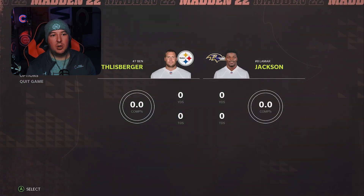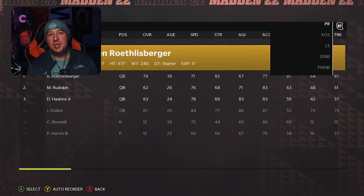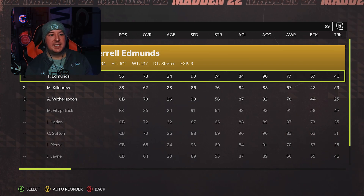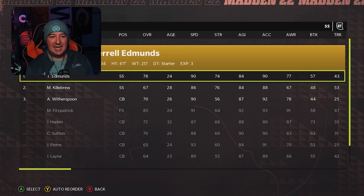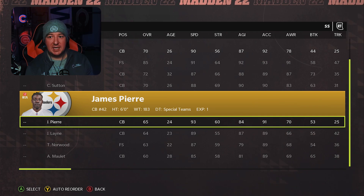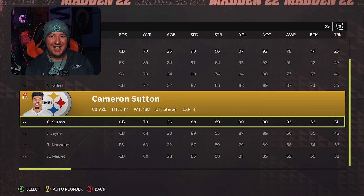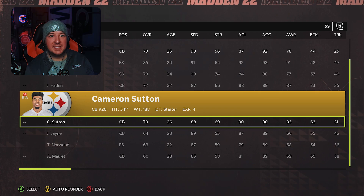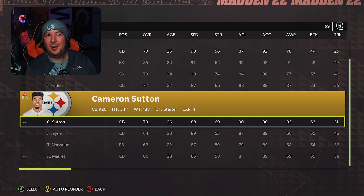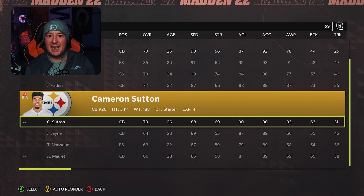We're going to go into our depth chart on the defensive side of the ball and sub players appropriately. In the 3-4 even, what we like to do is put our fastest possible contain player as our strong safety number one. For me, that is going to be James Pierre, who is 93 speed and 91 acceleration. You do not need block shed, power move, or finesse move to shed in a contain — contrary to popular belief. This is 100% triggered by the quarterback scrambling only. You could have a player with zero strength, zero block shed — they are going to shed on these contains, so you want as much speed as you can get.